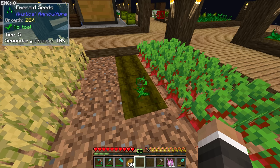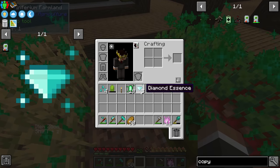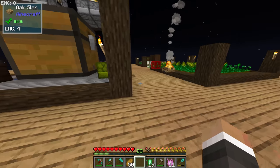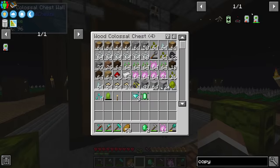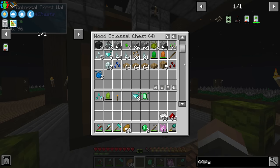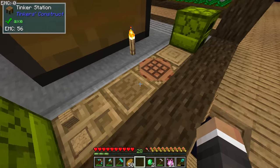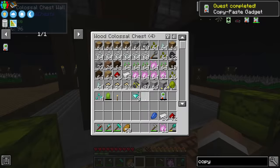We don't seem to be getting seeds at the rate we'd expect with these higher tier seeds like emerald — I've got almost 20 essence and still no second seed, much like with diamonds before. Either way, we now have enough emerald essence to recraft the two emeralds we need. If we grab some redstone and the iron we have available plus a little bit of lapis, that should be basically everything we need to make the copy-paste gadget.